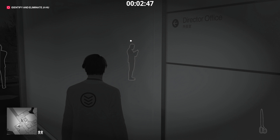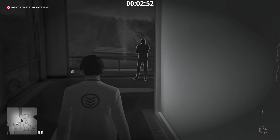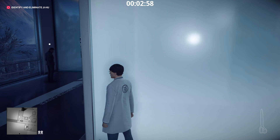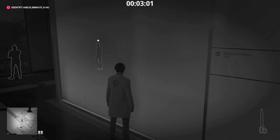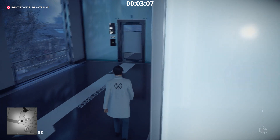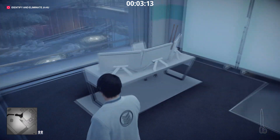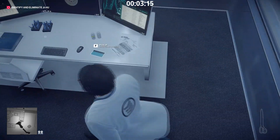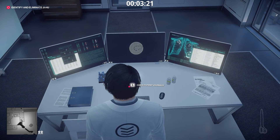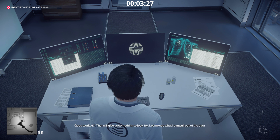The other enforcer patrols between two locations: next to a stationary guard and in front of the office door. Wait until he's coming back from in front of the office door, then he'll walk away and turn his back — that's the perfect opportunity to walk behind him and into the director's office. You can pick up a key card here — I'll explain what it does later. What you really want to do is use the computer and pay attention to what Diana says, because she will tell you which of the three is your target.